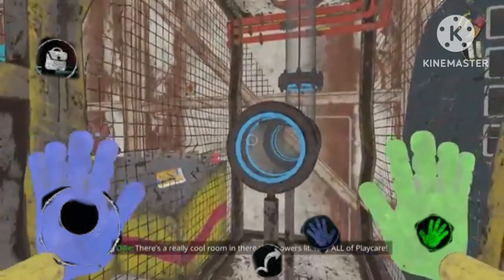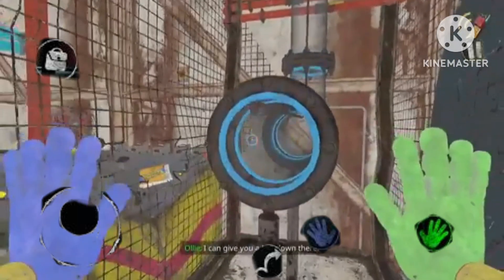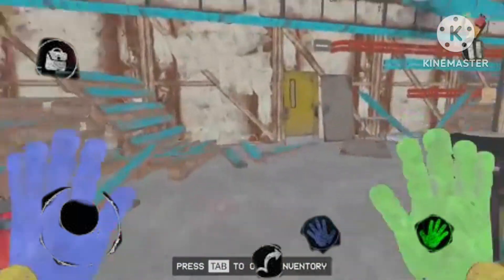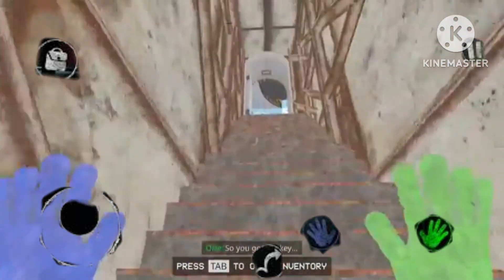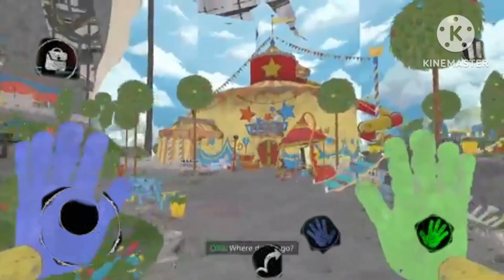There's a really cool room in there that powers literally all of Playcare. I can give you a key down there. So, you've got the key. Now the question you're probably asking yourself is, where does it go?